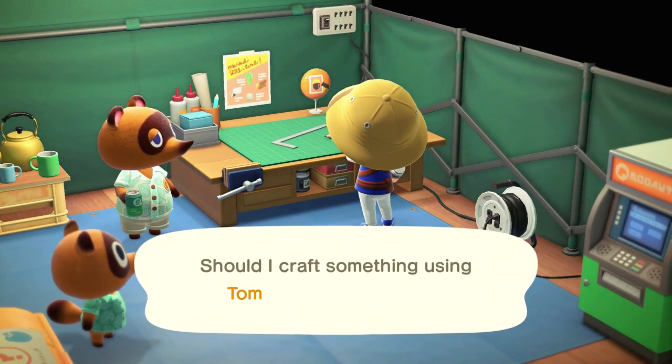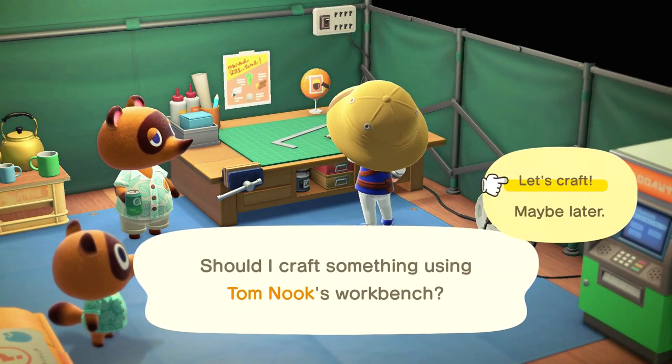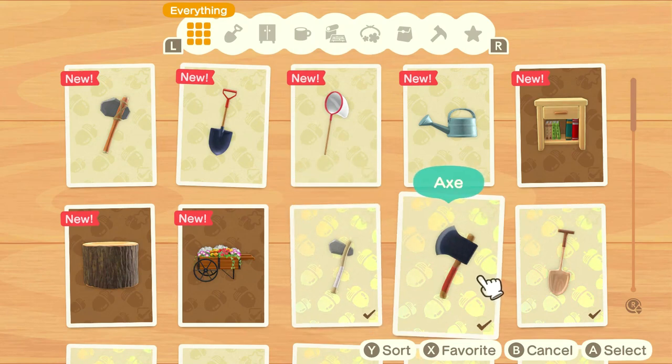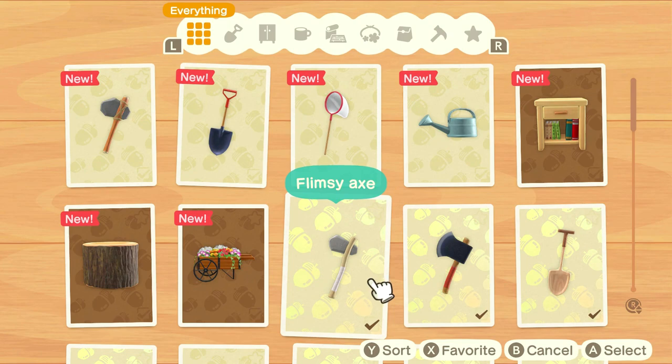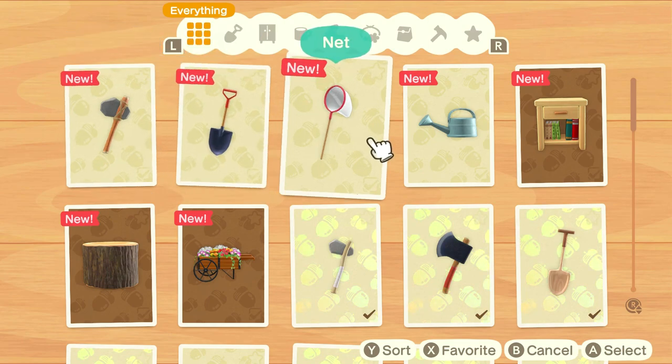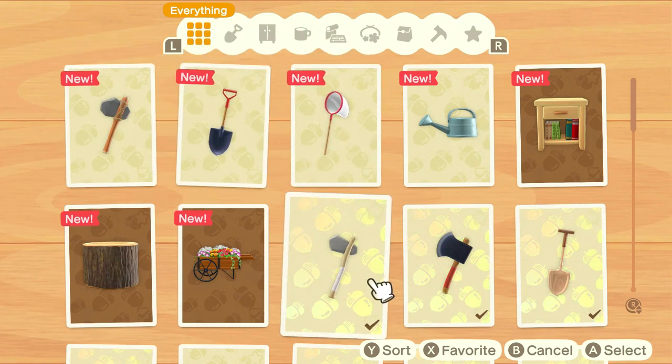So the first thing you want to do for the wood is go to the crafting table and build an axe. There's a stone axe, a flimsy axe, and a normal axe. You can usually buy DIY recipes either with Nook Miles from the machine at Tom Nook's tent — the community center — or sometimes buy them for bells from Timmy or Tommy.